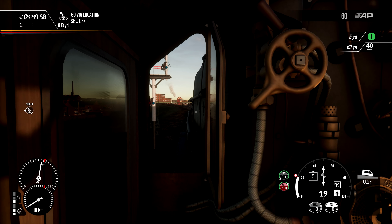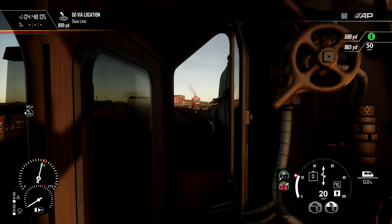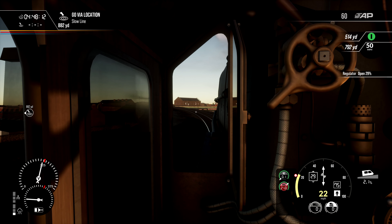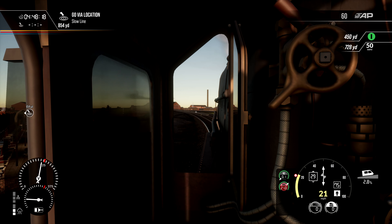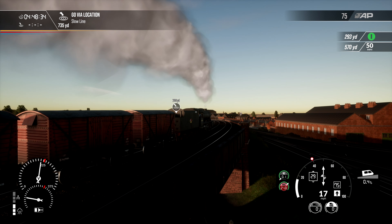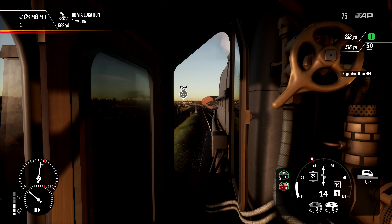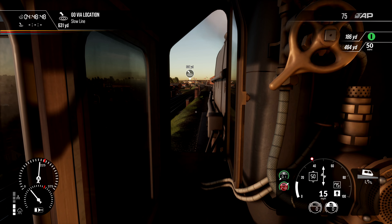I'm just going to let it coast. We're going to jump back inside as well. So go view location slow line — yeah, we're heading up here to the left. I am going to increase that to 29 again because this incline here is quite something actually — 2.8%. Man, it sounds really rough today. Right, there we go — we're up to... bring it up to about 50%. Just get the consist over this hill here, and then it's downhill.